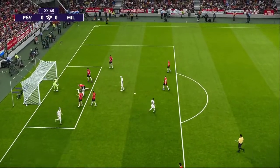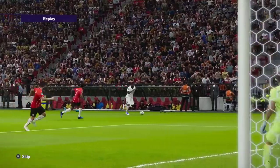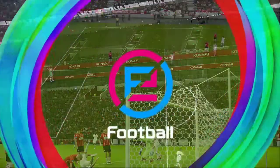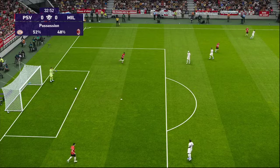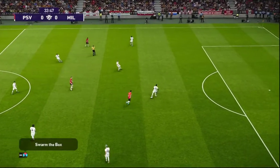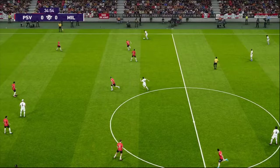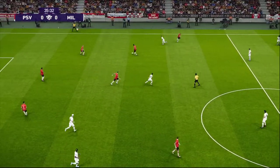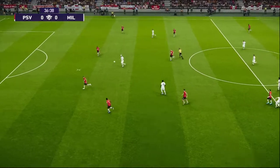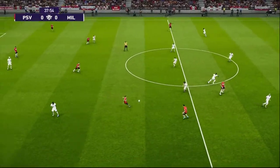Goes for the cross — great leap, good delivery, no joy. PSV can defend those situations better by stopping the crosser at source. He loses his balance and loses the ball. Looking cross-field, changing the point of attack — he acknowledges he should have come up with something better. He spotted the run, just didn't get enough behind it. It happens.